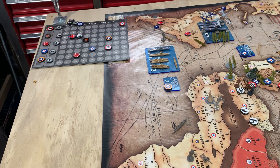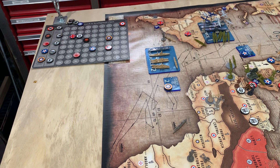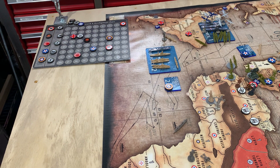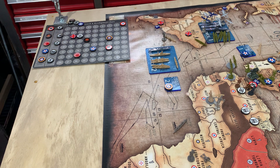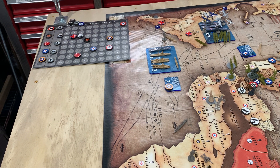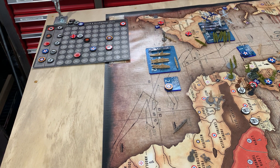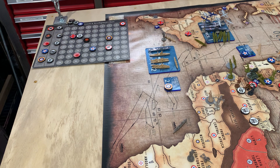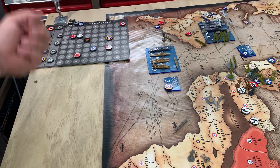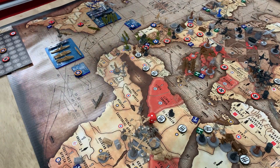I keep forgetting what the rules are for bombing runs, so I'll pull out my manual. Bombing raid — page 28. Surviving bombers each roll 1 die, add 2 to each bomber, rolled for strategic. So here we go — Berlin has... 1. You see that? 1. So you have 3 damage.